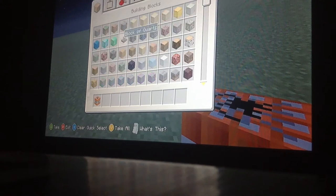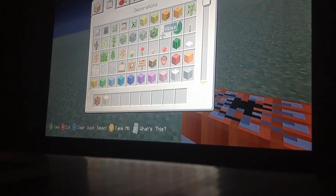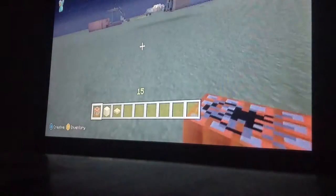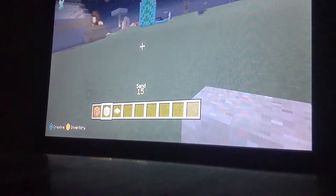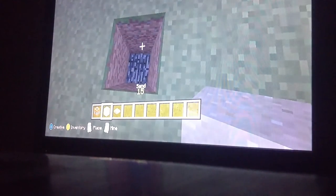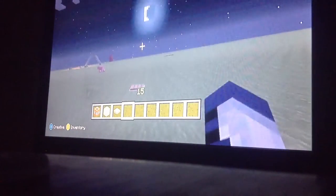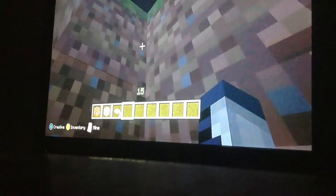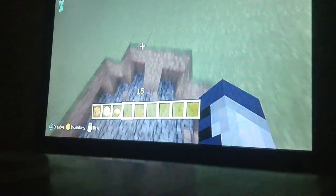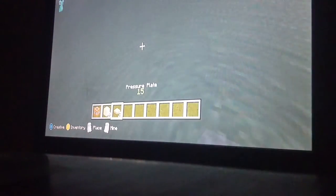Sun traps are useful — if you put one in a desert it will work fine. But there are also a couple of downsides to sun traps. Let me show you quickly. So you'll be walking along, la la la la, oh no what is this — then bang, you blow up!